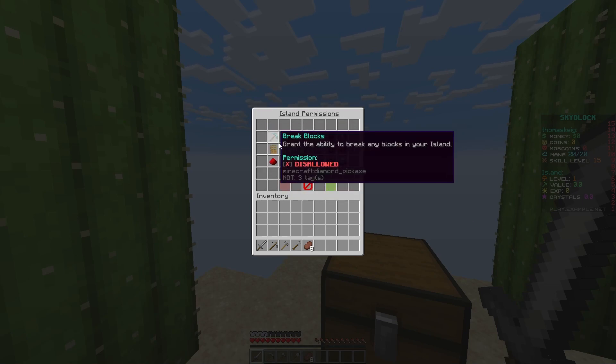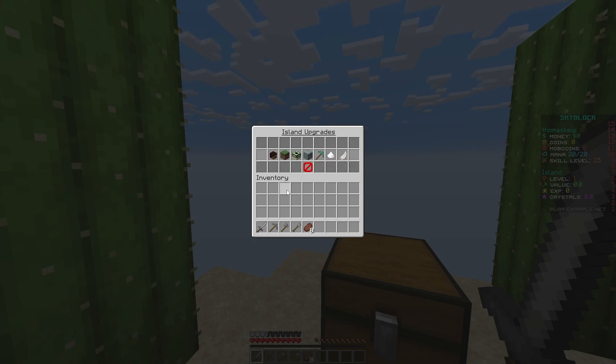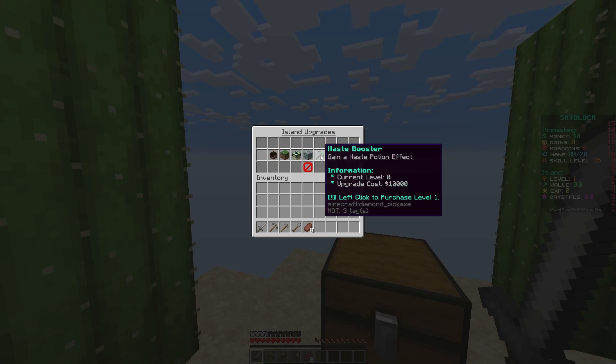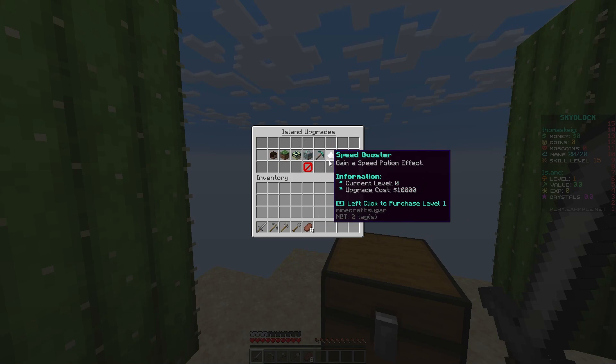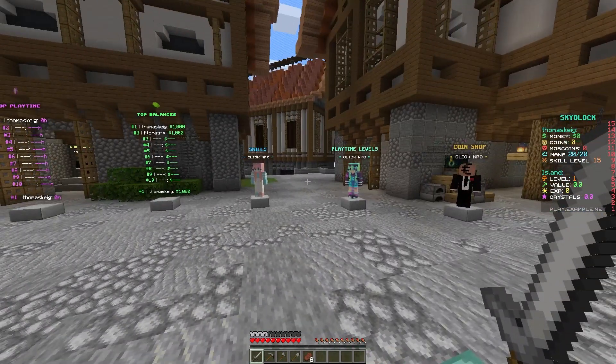You can change permissions for visitors, members, moderators, co-owners, and owners depending on what they're allowed to do. For example, I could make visitors kick users if I really wanted to. You can also upgrade your island to allow more players, a bigger size, more warps, make your generator better, get haste on your island, and get speed or jump boost.